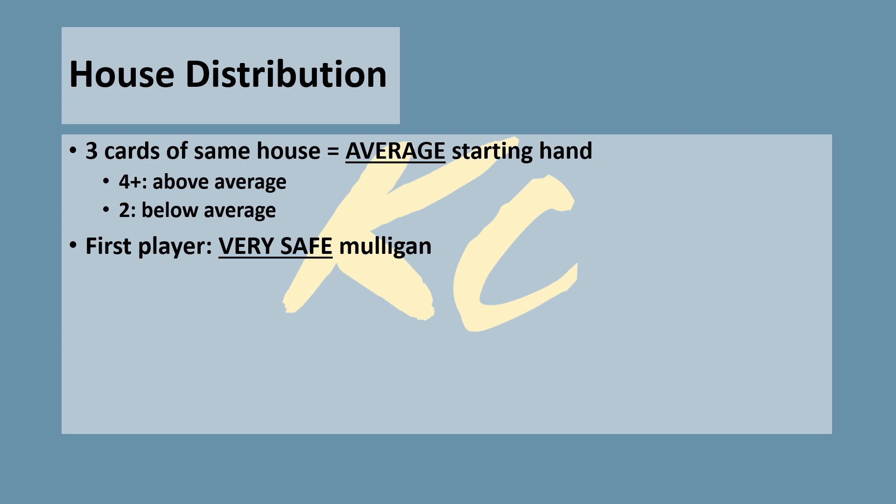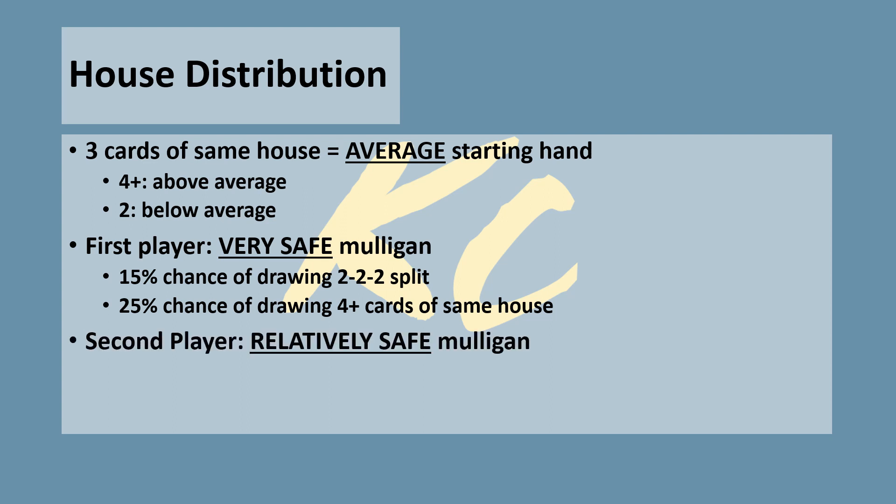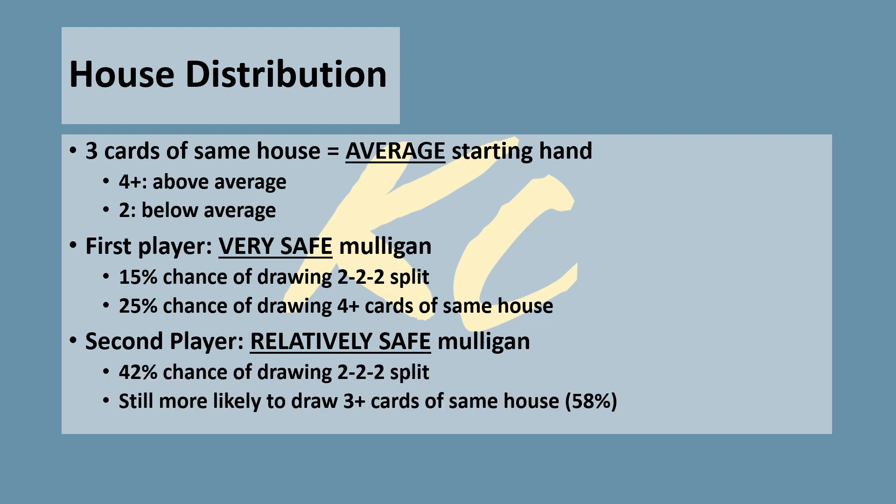If you are going first, taking a mulligan is very safe — only a 15% chance of ending up with an all-2 split, and you're more likely to draw 4 or more of the same house than to draw an all-2. If you're going second, taking a mulligan does hurt a bit more, but you still have a 58% chance of drawing at least 3 cards of one house. That 6th card you were missing out on probably wasn't going to come into play anyway — forcing yourself to play with suboptimal cards first turn is not worth it compared to taking the mathematically sound risk to ensure better cards in your starting hand.